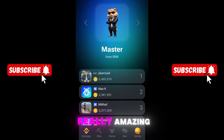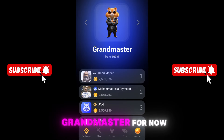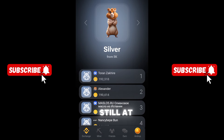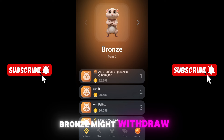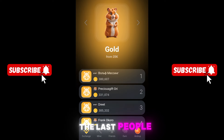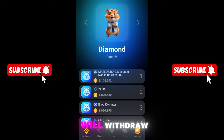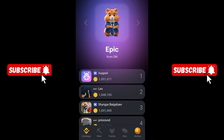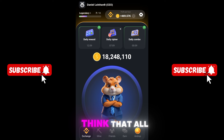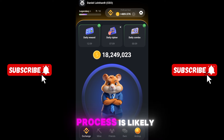If I'm lucky enough, I'll hit Grand Master and maybe even Lord. But even hitting Master or Grand Master would be amazing. What is your account rank? I have a strong feeling that people still at Bronze, Silver, or Gold will withdraw last, while Diamond, Epic, and Legendary accounts are a little safer.